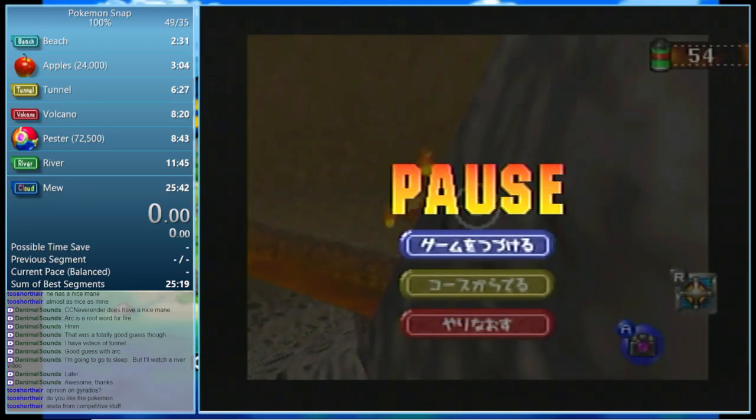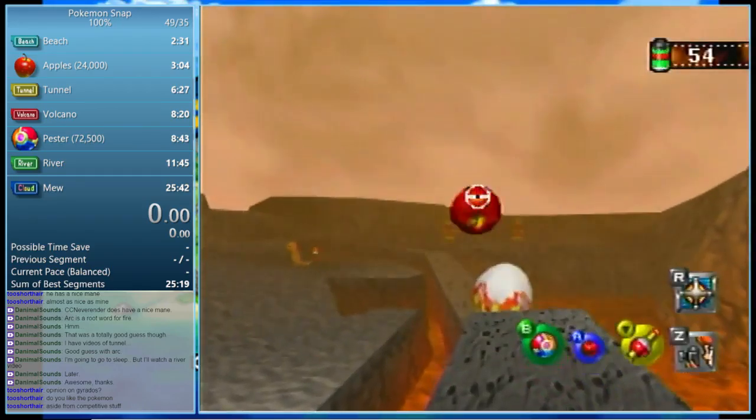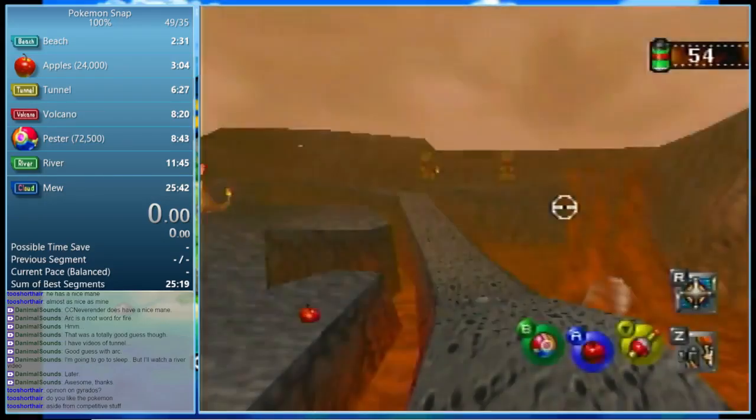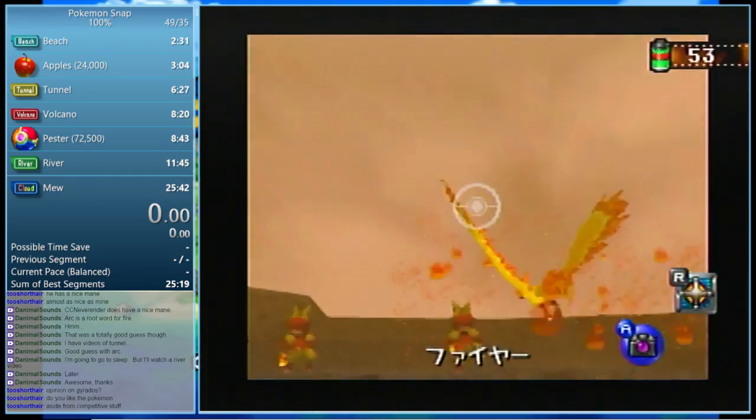It's slower that way, but you don't lose Charmeleon. If you get a picture of Charmeleon, even if it's far away, it's worth about 2,900 points. After that, move forward — you're in time to get Moltres, and here you can choose to get the Orange Crush Moltres, the Early Early, or the Lava Moltres.